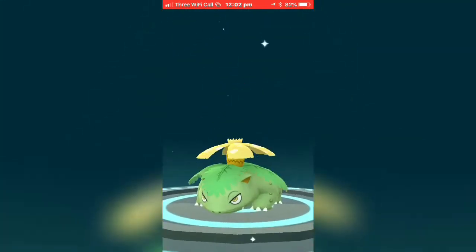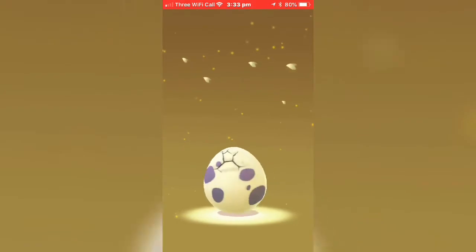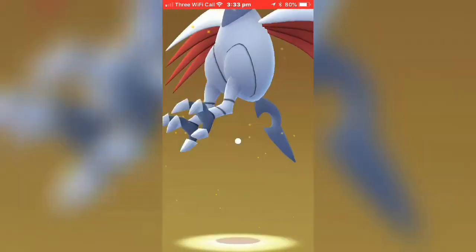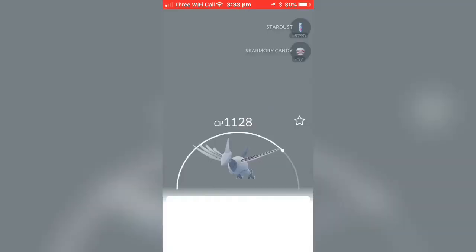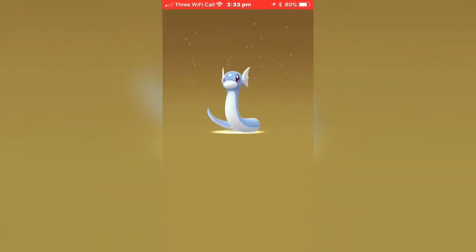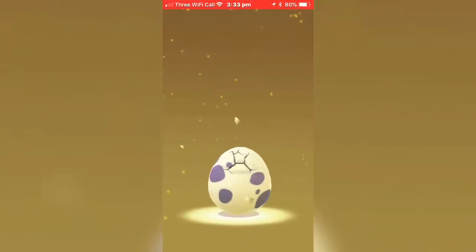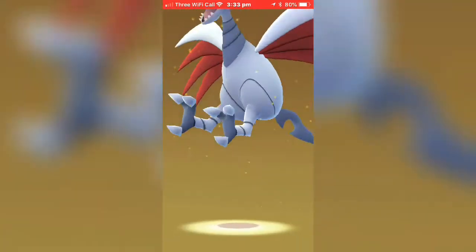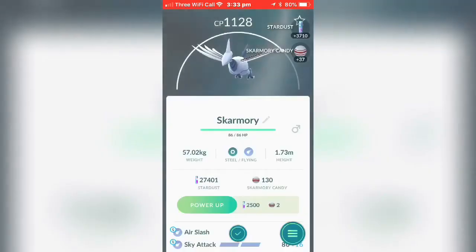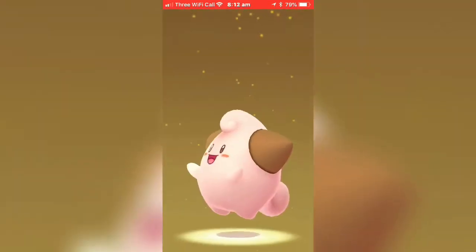The event's over I think — it ended at 1, so I still have an hour left I think. Frenzy Plant I believe was the move for the event. 10k eggs — one, two, three — it's Skorupi, disappointing. Next one — one, two, three — Charmander! Not shiny but Charmander's always good. And next one — one, two, three — another Skorupi, that's disappointing. We have a 2k egg now — one, two, three — it's Cleffa! Yay!